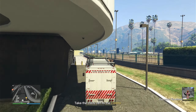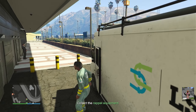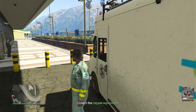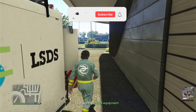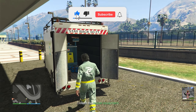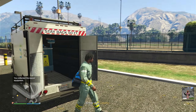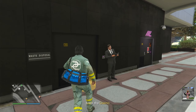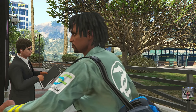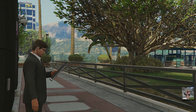Next, park the sanitation vehicle behind the casino, then get your rappel gear. Head inside the casino and follow the guard to the location of the sewage spill.